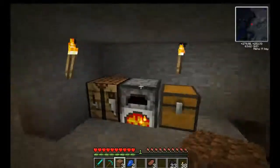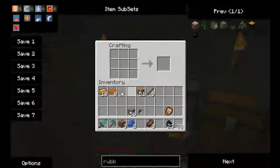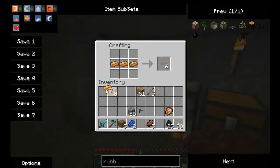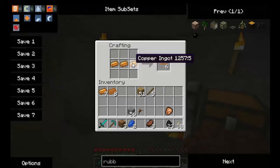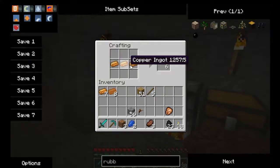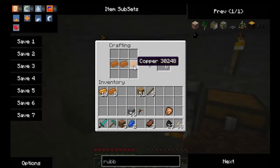Once that gets going we'll make some solar panels to get power. After this rubber is done we can go ahead and make some cable. These are both copper - one's copper, one's copper ingot. Having Forge installed makes it all the same - it interchanges. This copper ingot is the same as another copper ingot, which is really good.